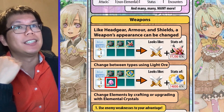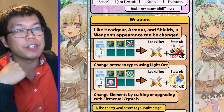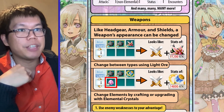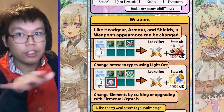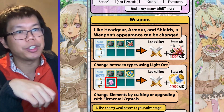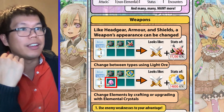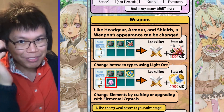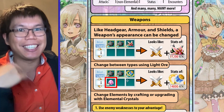As for weapons — like headgear, armor, and shields — you can change their appearance by putting different things in the recipe. You can also use a light ore to change between different weapon types. So here, you can use daggers on daggers normally with no issue. But if you want to use a hammer on the daggers, you use a light ore. This way you get the stats of the really strong hammer — in this case, almost 3000 more attack — using the light ore to equip the hammer type.